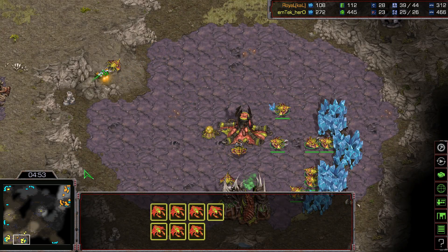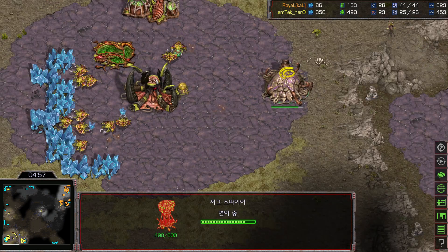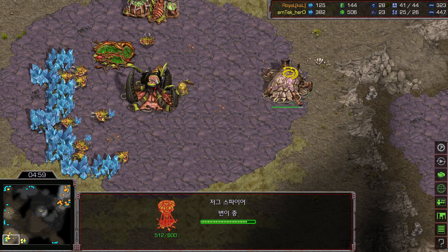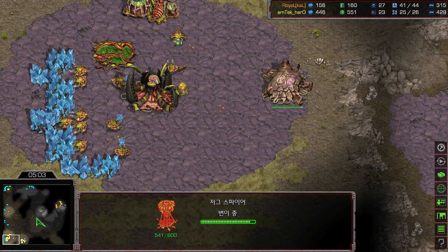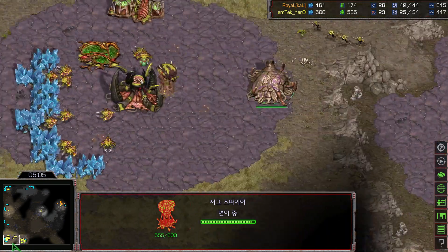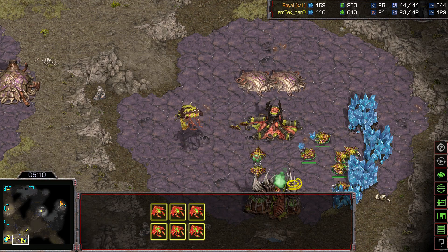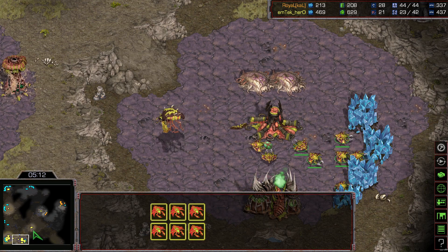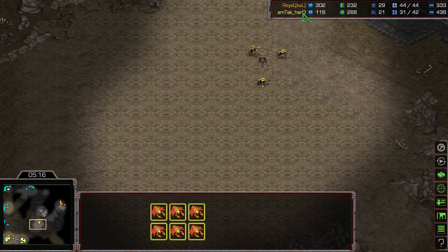More SCV production at the same time. The scouting SCV will be sneaking inside Hero's main base to see what tech he has right now. Hero has Spire tech — a Spawning Pool just went off. He used the Spawning Pool at the natural, confirming how many drones he has. He has a lot of drones — we can see there are only 4 Zerglings.